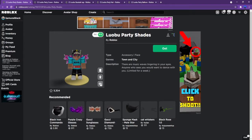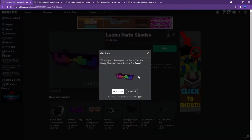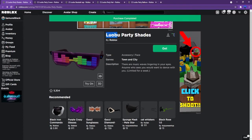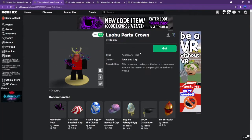The first item is this — it looks pretty cool, not gonna lie. It's the Lubu Party Shades. If you don't know what Lubu is, it's basically the Roblox Chinese version — China came out with a Chinese Roblox version.